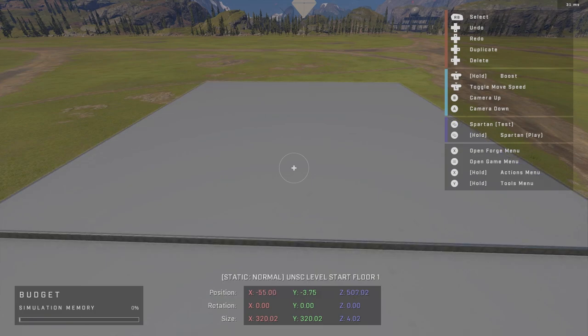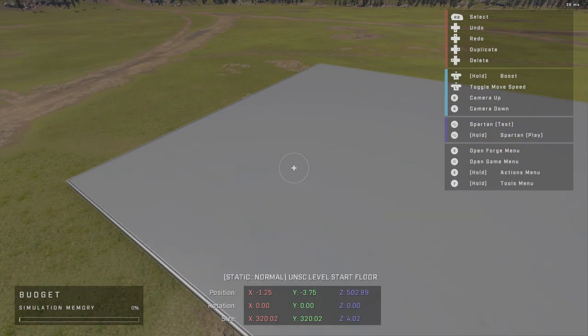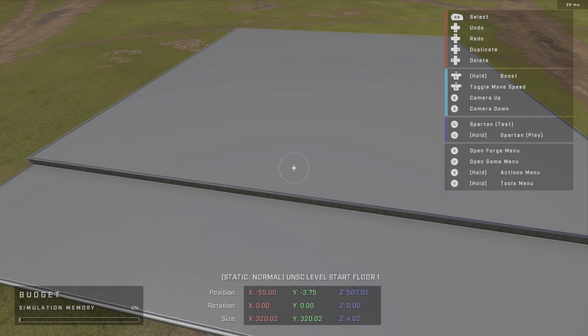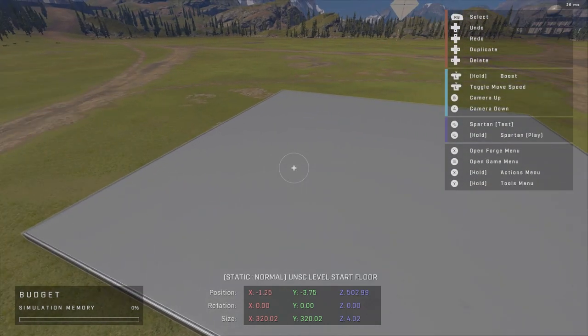Undo and redo are very simple. Press undo and the object comes back; press up on the d-pad to redo. You can undo and redo each object as you wish. Do note this is a little buggy with massive objects — I've seen them rotate on their own — so be aware of that.